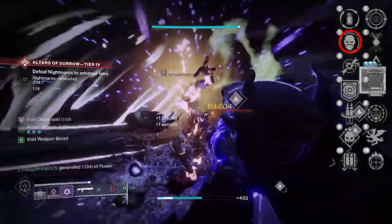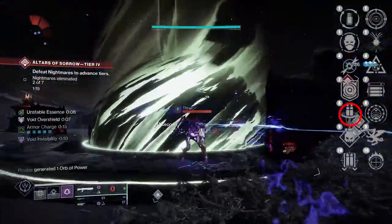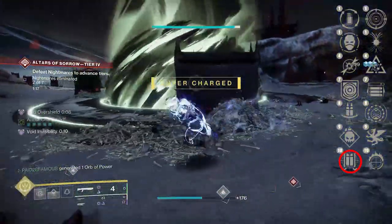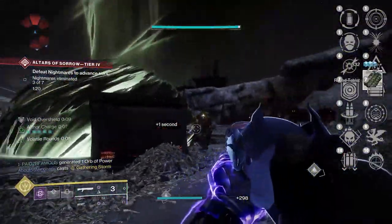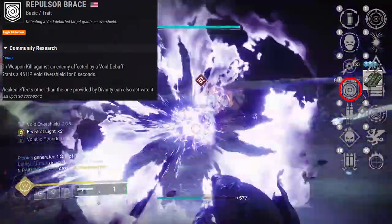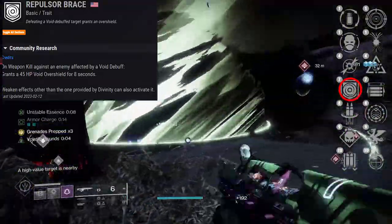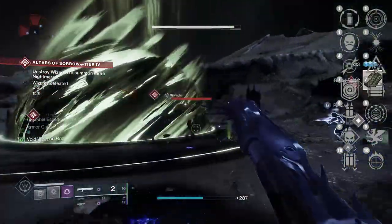Envious Assassin is basically a hybrid between Overflow and Auto-Loading Holster. Dragonfly is better on primary weapons. Reconstruction slowly reloads itself over time up to double the ammo capacity, which is great for DPS. Fourth Times the Charm returns two rounds to the magazine on rapidly landing precision hits — very good for bosses with big crit spots. But the number one pick in this column is Repulsor Brace: on a weapon kill against a Void-debuffed enemy, it grants a 45 HP Void Overshield for 8 seconds. S-tier perk for PvE, and since this weapon is craftable, you can get the enhanced version which improves the Overshield duration.